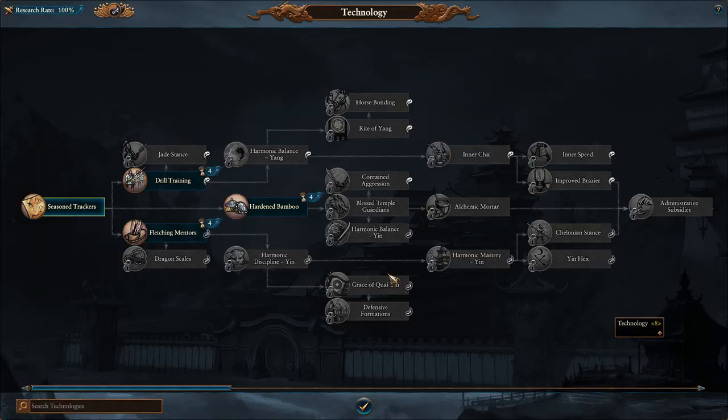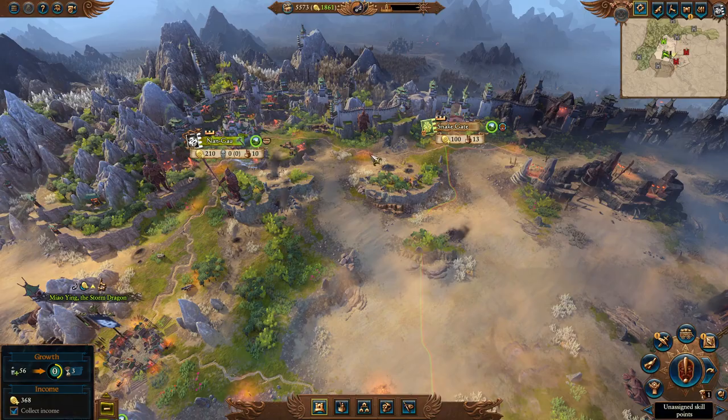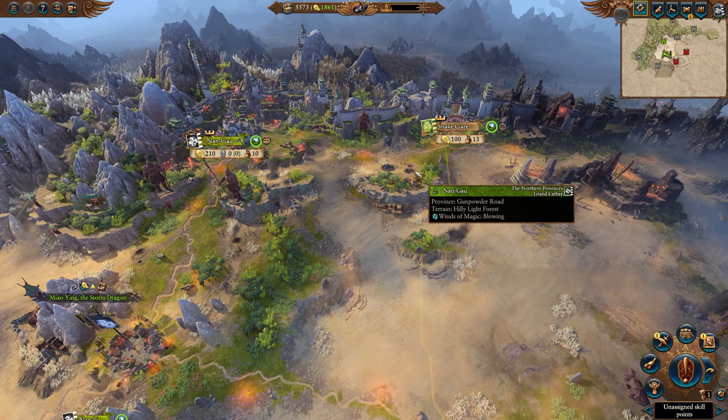Technology also changes Harmony. The northern tech line is Yang, the southern line is Ying, and the middle is mostly neutral with a bit of Ying and Yang to either side. We'll cover technology later in a separate chapter.